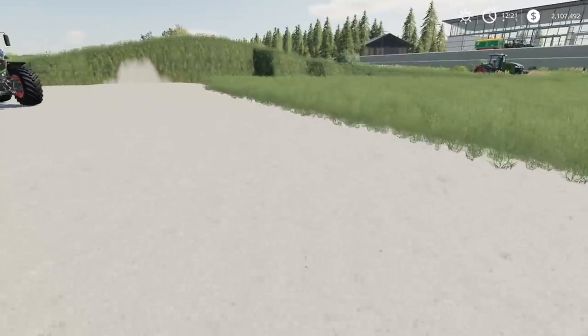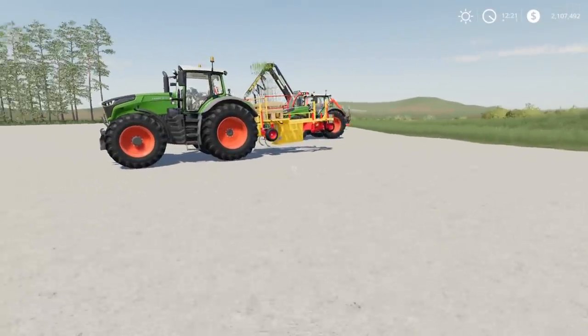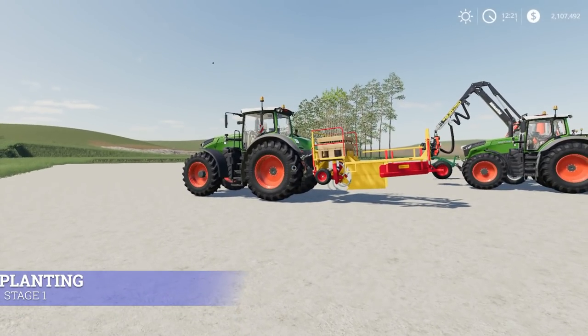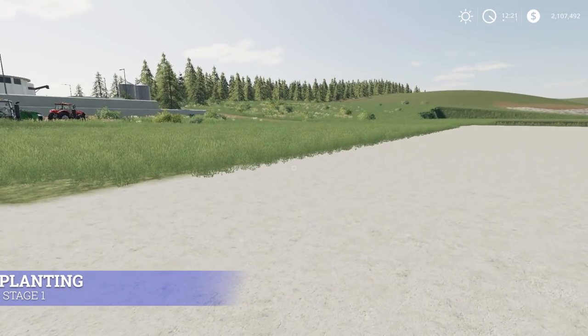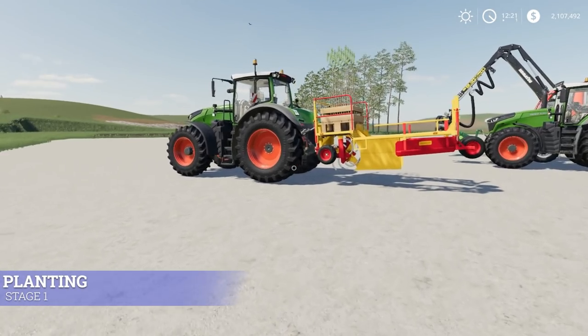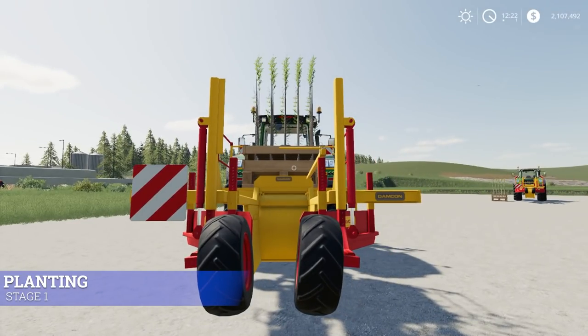We're going to divide this up into stages. Stage one is going to be planting. There is no field prep — it doesn't matter. I planted those trees in a field, but you don't have to. You can plant them on the grass or anywhere really. We're talking about in-game equipment, no mods, nothing like that.